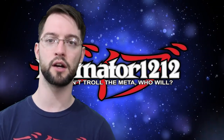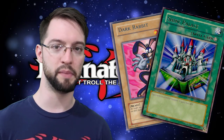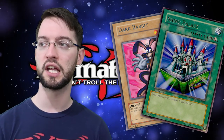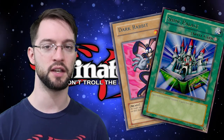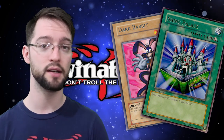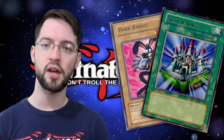Dishonorable mention: Dark Rabbit and Shine Palace. These cards came out like eight years after they were supposed to — they were probably in the OCG version of the Pegasus starter deck but we didn't get them. They wouldn't have even been good when they were supposed to come out. Dark Rabbit is at least cool from a collector standpoint. But Shine Palace — it gives a light monster 700 attack, which is what Mage Power is for. And it has nothing to do with Toon World despite having Toon World in the artwork. Incredibly disrespectful.